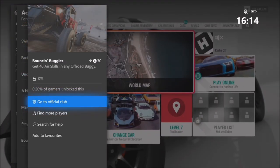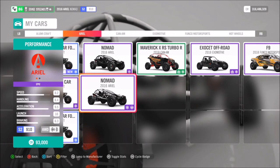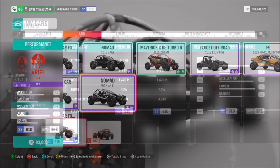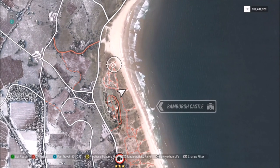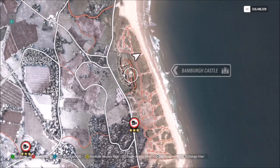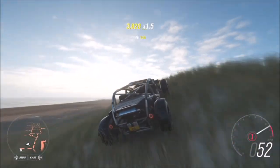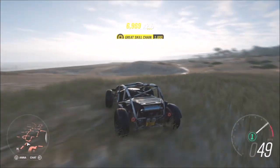Now onto the last achievement, Bouncing Buggies, which wants you to get 40 air skills in any off-road buggy. This is a really easy one and doesn't take that long. First, pick yourself up an off-road buggy — I used the 2016 Aerial Nomad, but you can use any one you want. I recommend tuning it as well because you'll get higher speed on the jumps and are more likely to hit more of them. I've created a tune for it, which you're all free to use. Personally I prefer the sand dunes around Bamber Castle — all those orange dirt roads are basically all jumps. There are lots of other places like Mud Kickers, Adventure Park, or the Quarry, but in terms of the number of dunes and jumps, Bamber Castle is probably the best.